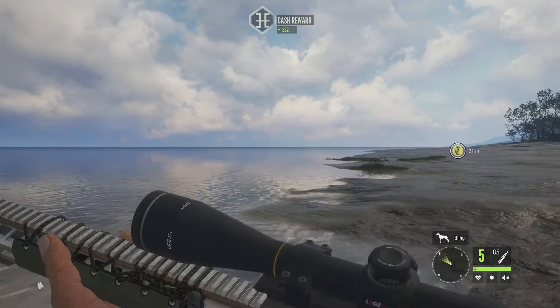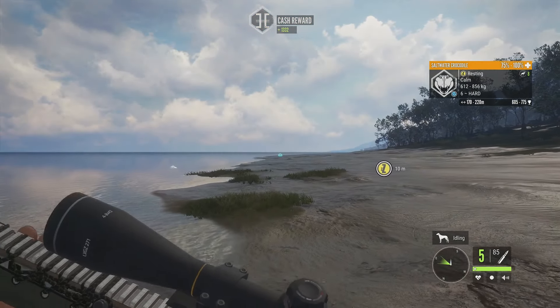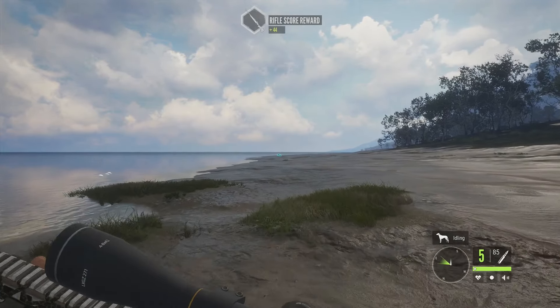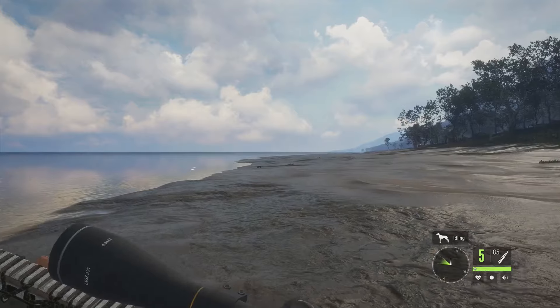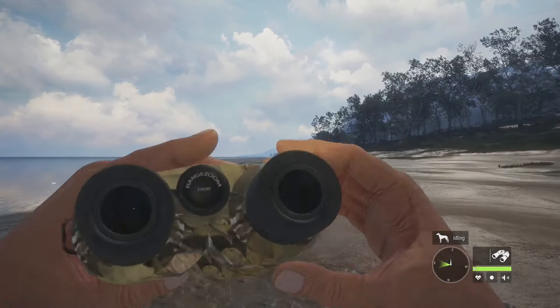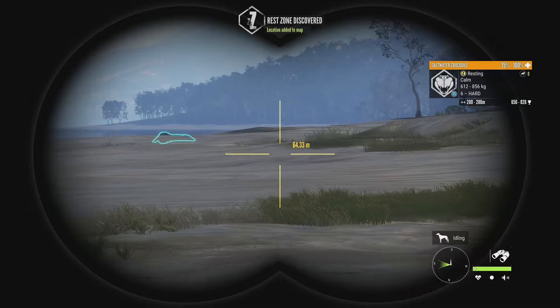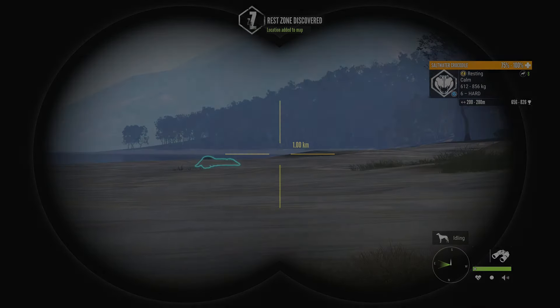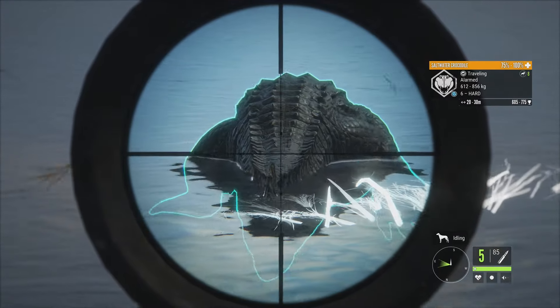Our level six has went back to resting so we're just going to run over here and take him down. I would imagine as soon as we round this corner there will be even more — and yep, there's another level six, 656 to 826. We are now right on top of this level six so let's try to get into a lung.